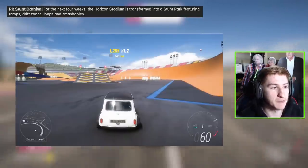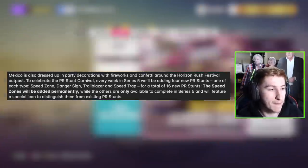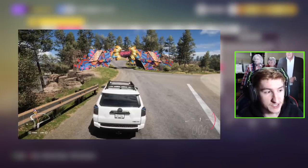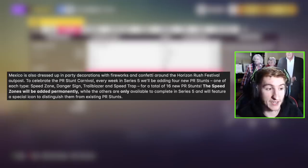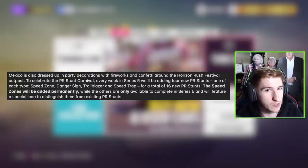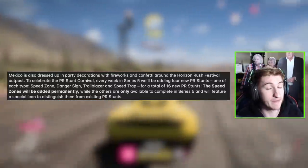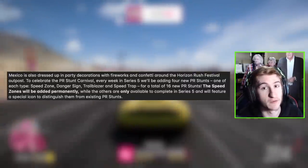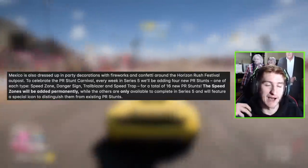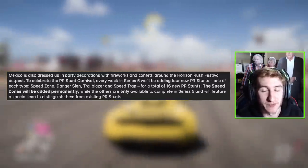For the next four weeks, the Horizon Stadium will be transformed into a stunt park featuring ramps, drift zones, loops, and smashables. The Mexico map will also be dressed up with party decorations such as fireworks and confetti around the Horizon Rush Festival Outpost. Every week for Series 5, four new PR Stunts will be added — Speed Zones, Danger Signs, Trailblazers, and Speed Traps (no Drift Zones) — for a total of 16 new PR Stunts. Speed Zones will be added permanently, but Speed Traps, Trailblazers, and Danger Signs are only available during Update 5 and will have a special icon to distinguish them from permanent PR Stunts. It's a shame they're not all permanent, but it's still something to look forward to.